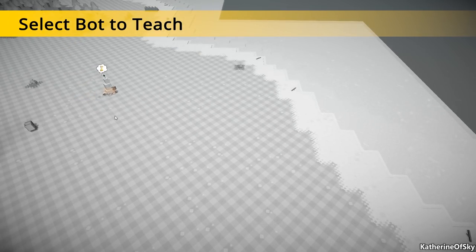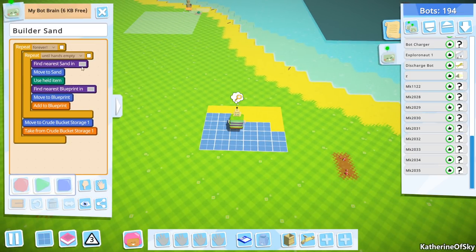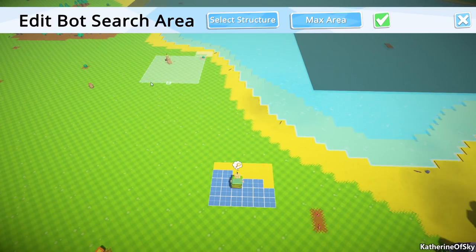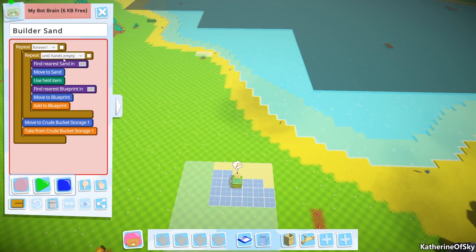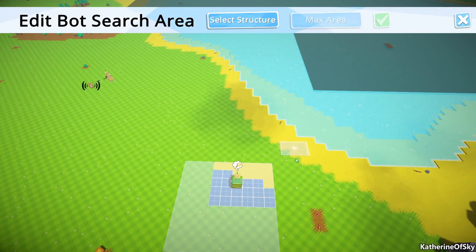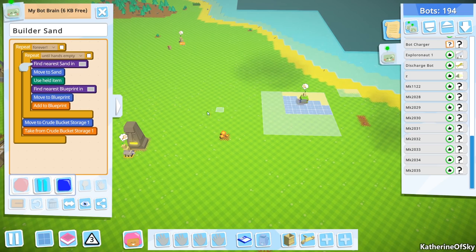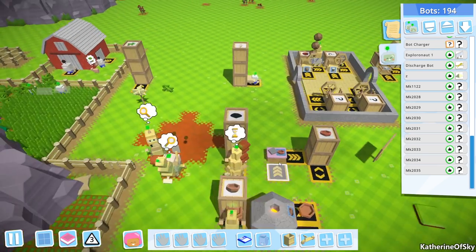I need to talk to this bot and figure out the things. Find nearest blueprint. And then I want you to do the sand - find it over here. And then you're in a charge zone instead of walking all the way up there. Better, better, better.